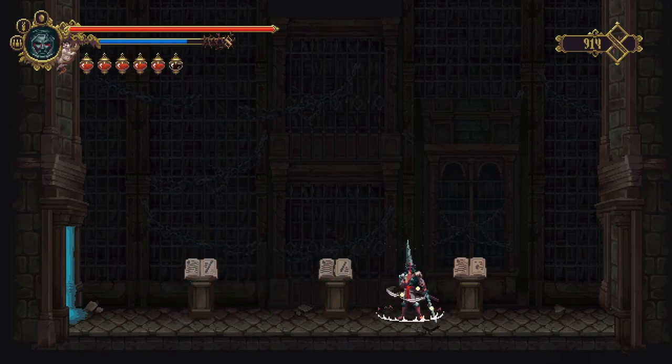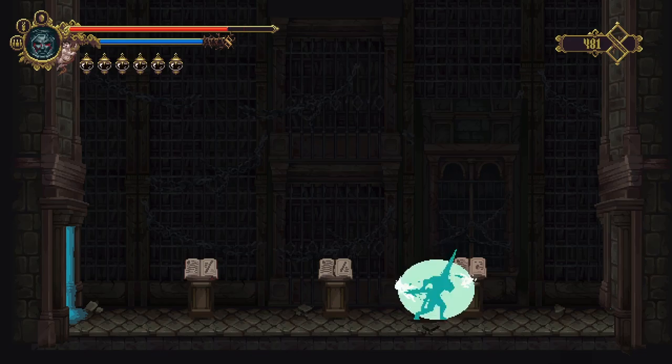Drink all your health potions and replenish your mana or fever meter by doing some damage to yourself. Wait for a while, and once the door is open you can claim your reward.